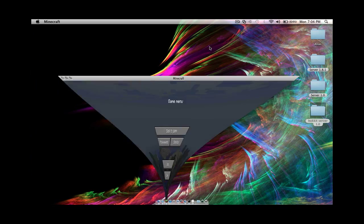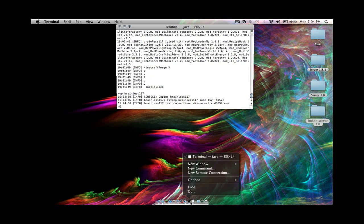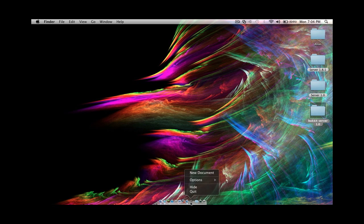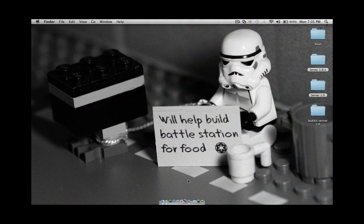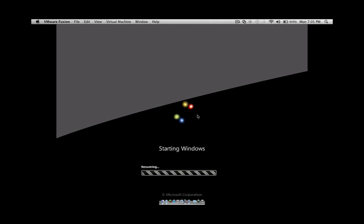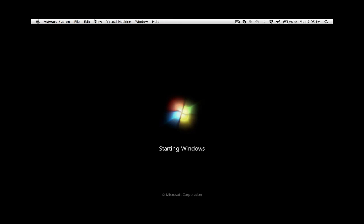One more thing — I do have Windows on my Mac now. If you guys want anything with Windows on Minecraft, just comment below. I can make a video on Windows for Minecraft — it works just like a regular Windows computer. It's called VMWare Fusion. All you need is to buy a Windows CD.